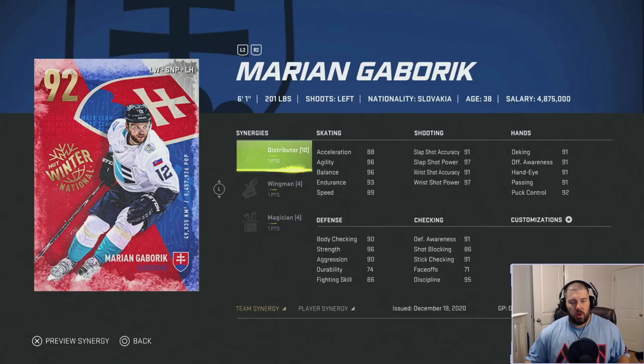Marian Gaborik — six foot one, 201 pounds, left-handed shooting Slovakian. One of the fastest skaters in NHL history. He's pictured in a Team Europe jersey from the World Cup of Hockey — that was a team made up of NHL superstars from smaller European nations who don't have enough players for their own full team. He does play for Slovakia in the Olympics and IIHF — I just want to make that clear so you're not confused about the jersey.